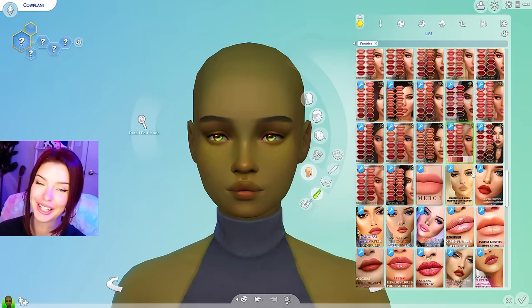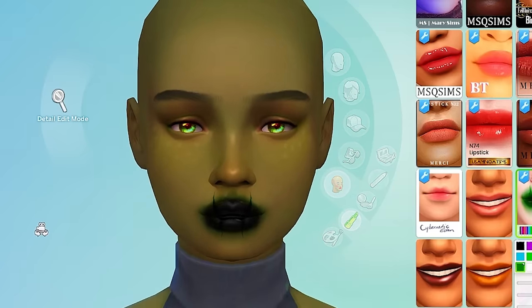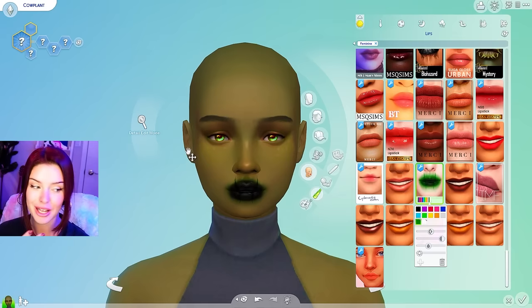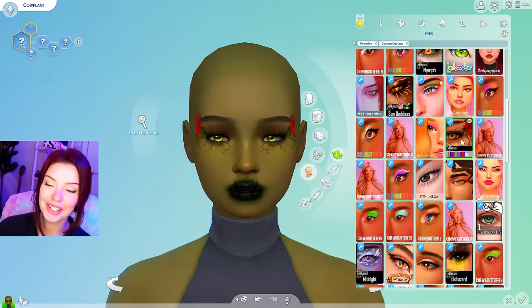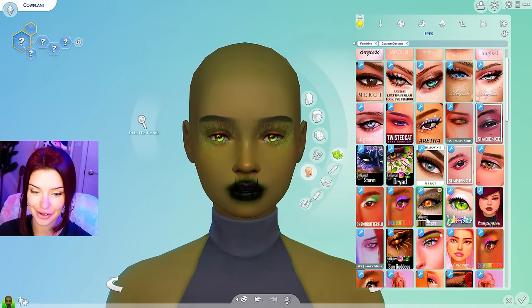The fantasy skin detail is nice because it's under eyeliner so you can actually layer them. Now is where we're really going to get into it because some of the makeup that I downloaded is so good. I really like this lipstick here, especially with the green around it — that's going to be perfect. And while we are going to be going for beautiful, they are fairies, I really want to lean into the scaries.